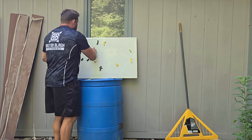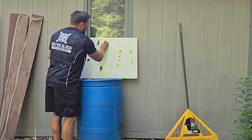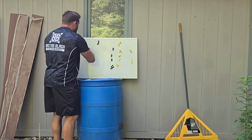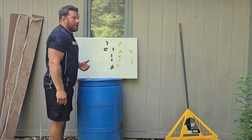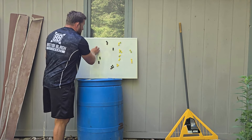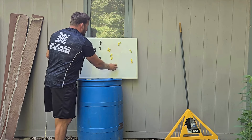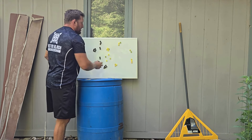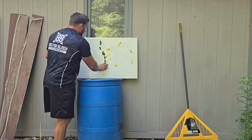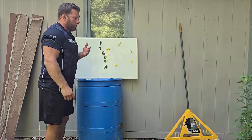Another way to set it up is to not have an entirely separate force. Instead, the force you already have raids and then at a predetermined signal falls back, drawing the enemy with them — hopefully getting them to lose cohesion — and then at another predetermined signal, your forces turn around and re-engage the enemy, drawing them out of formation.